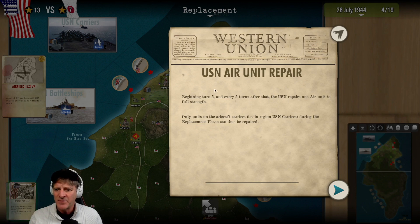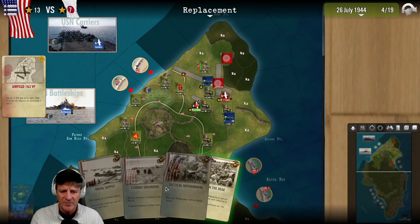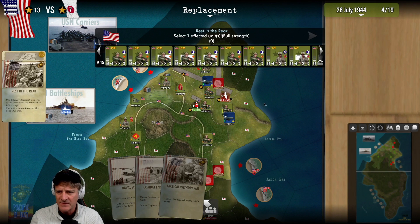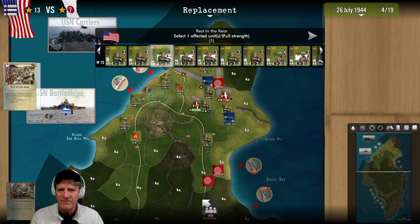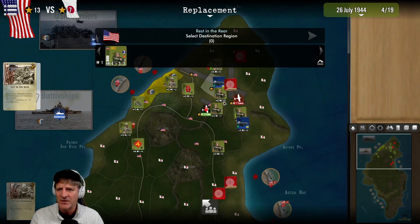US and USMC air force repair begins turn five and every five turns after that. US Navy repairs one air unit to full strength. Excellent. We play a 'Rest in the Rear' card - one infantry regiment is returned to the beach and restored to full strength. We select this 4th Division unit that's down to one strength point out of six, and it's moved to full strength at the beach.